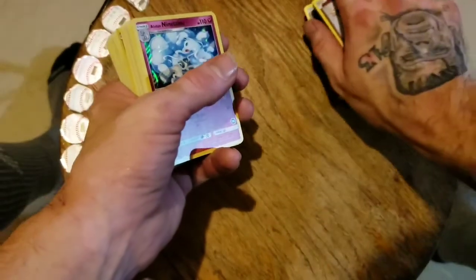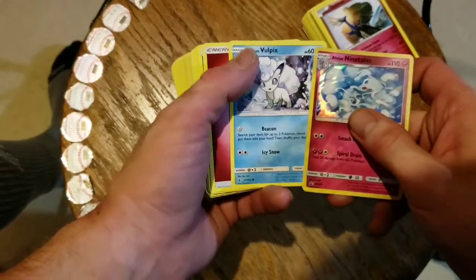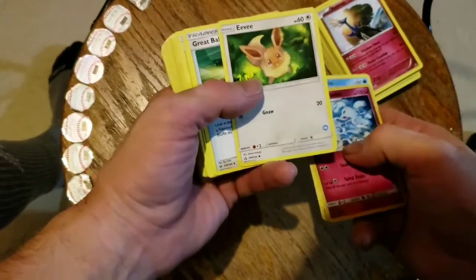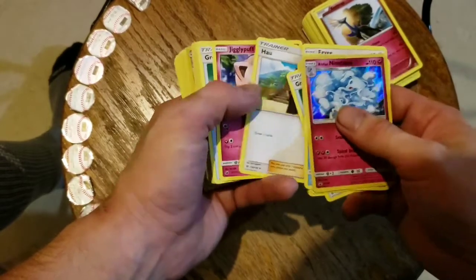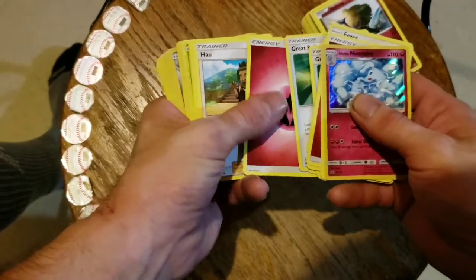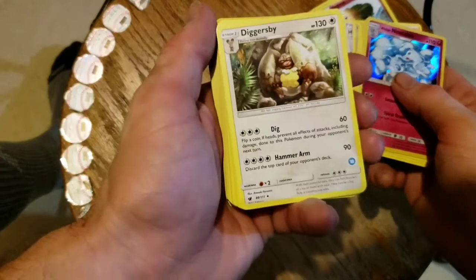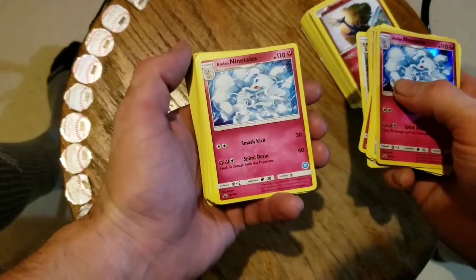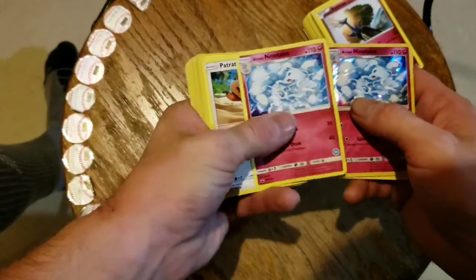All right, now we're on to the Ninetales pack. Let's see what we get out of it. Vulpix — not bad, it's the Alolan one too. Eevee. Great Ball, energy — come on. Jigglypuff, that's cool, I like the OGs. Great Ball again, energy again — I've gotten that like 6,000 times. Diggersby. Ninetales again — one's a foil and one's not, throw it up here.